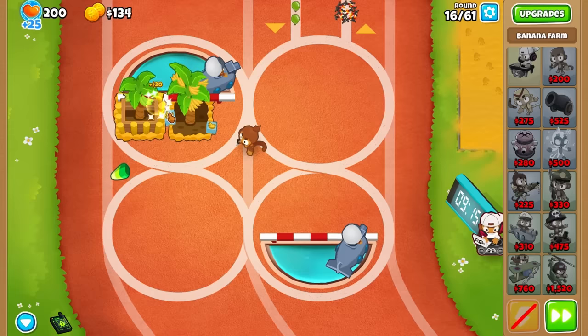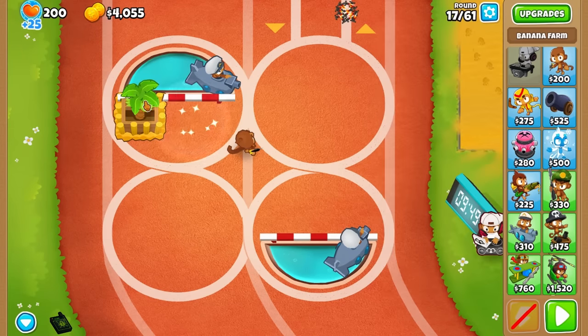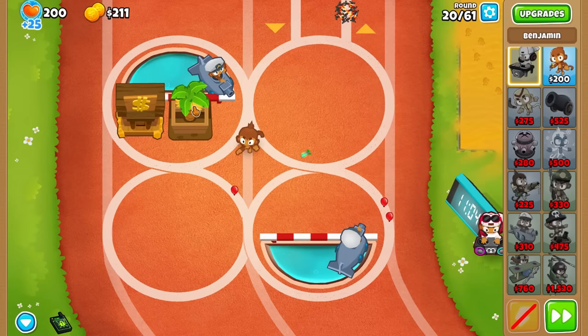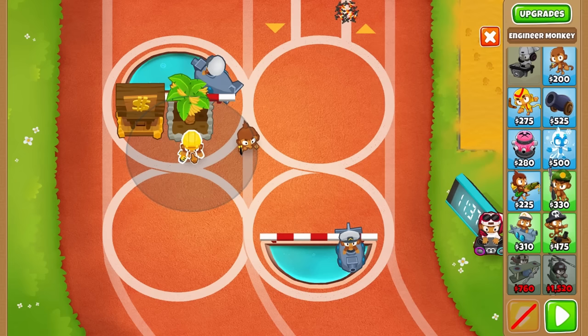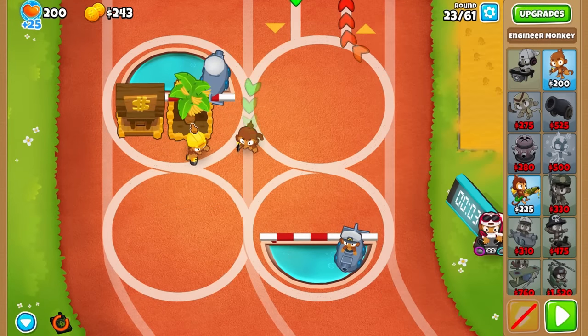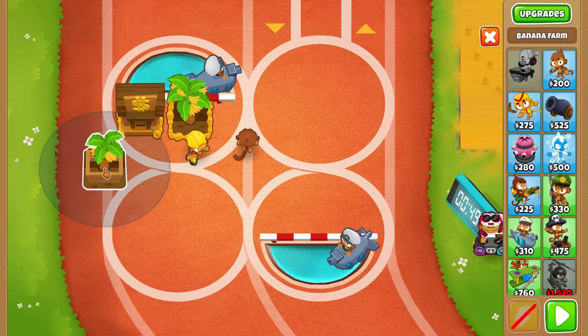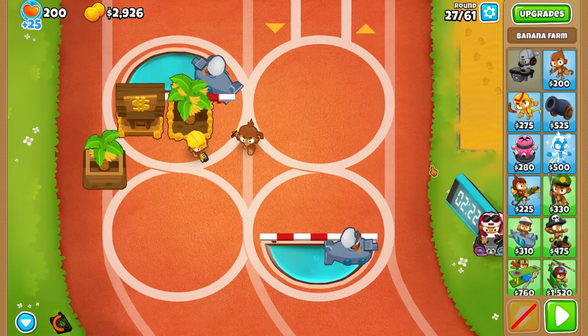You also have to upgrade your other farm to 2-0-2 for extra sellback, and at round 18 you have to sell your farm and get your first bank. After your first bank, make sure to build one more farm and upgrade it to 1-0-0, and after that get a little bit more defense. I choose the engineer because we are going for a balloon trap later on. Now upgrade your farm to greater production and build one more farm, only upgrading both farms to 0-0-2 and 2-0-2 for extra sellback.